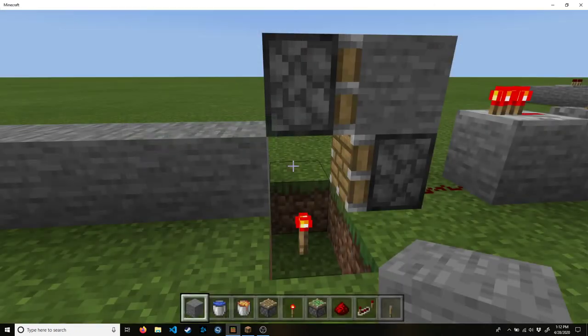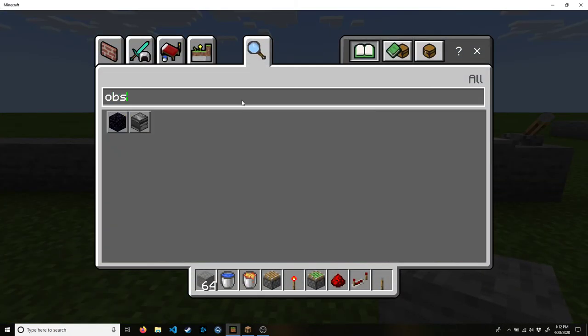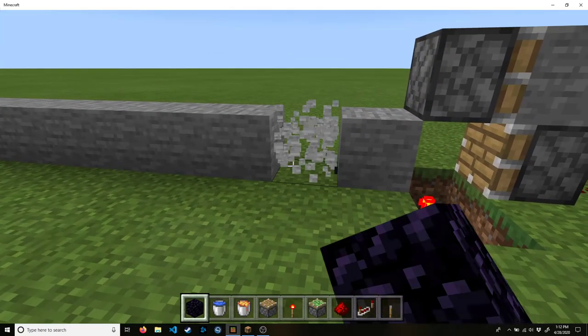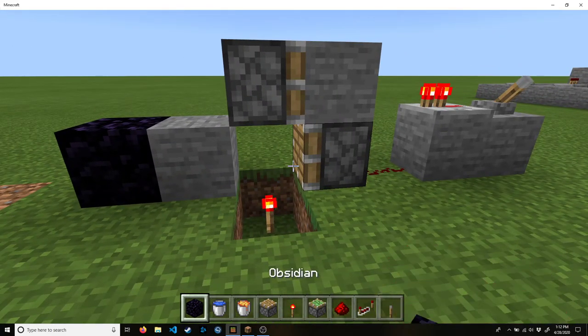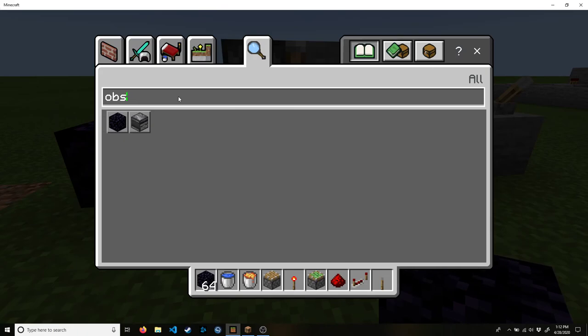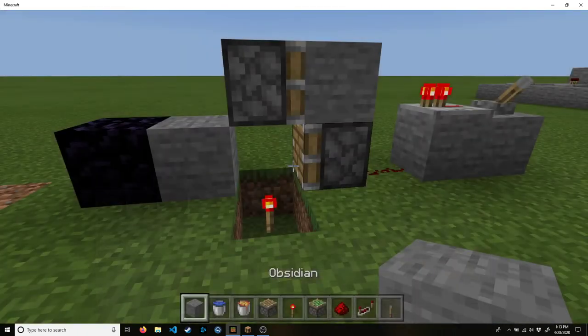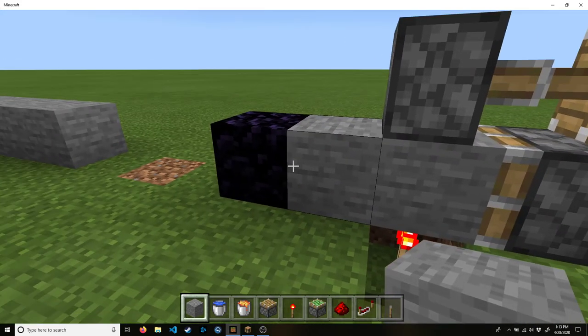So back to Bedrock edition. This is the basic build. Of course, if you don't want it to extend out twelve blocks, you can put a piece of obsidian here. And then when the cobblestone generates, it'll only push out as far as the obsidian, and then stop.